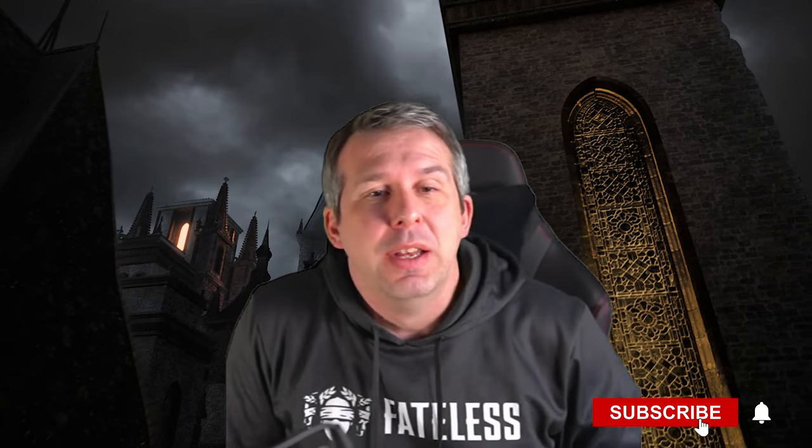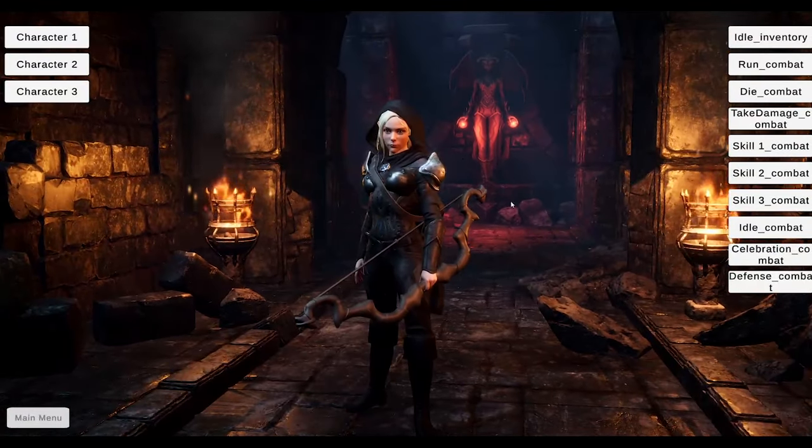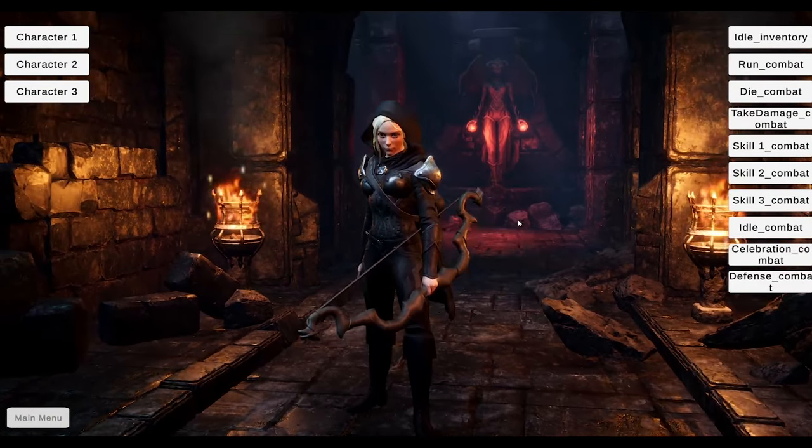Hey guys, this is Simon from Fateless. Welcome to another mind-blowing video. We've got some really cool stuff to show you today. I'm going to be showing you how we build out a legendary champion going from concept right the way through to 3D. I'm going to show you one of our new environment settings. And let's kick off by showing you our archer inside a character viewer — still needs a bit of tweaking in terms of reflections and stuff, but we're getting somewhere.